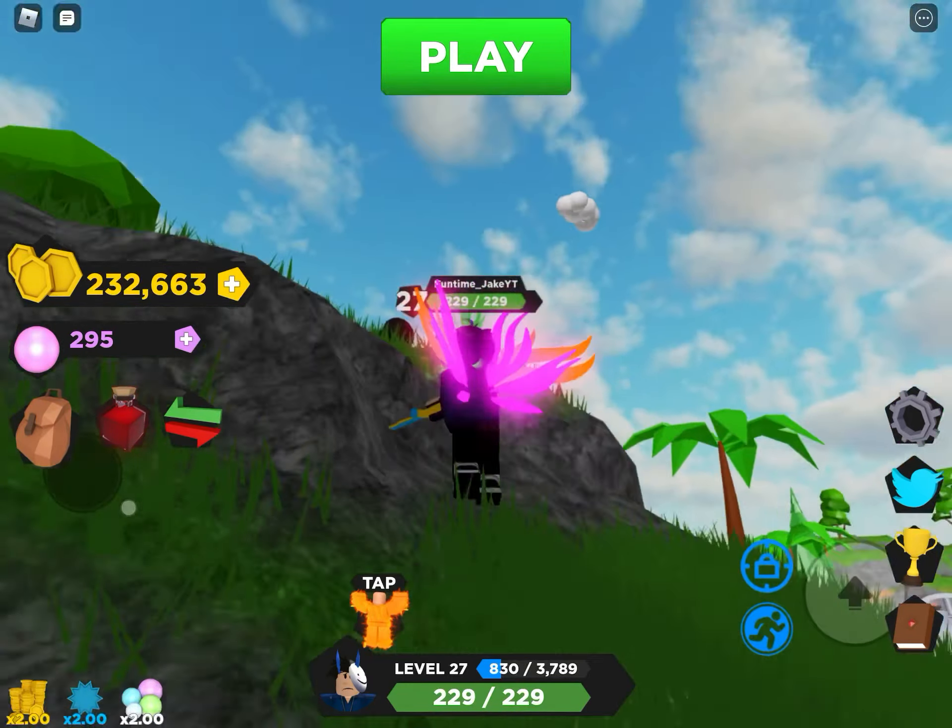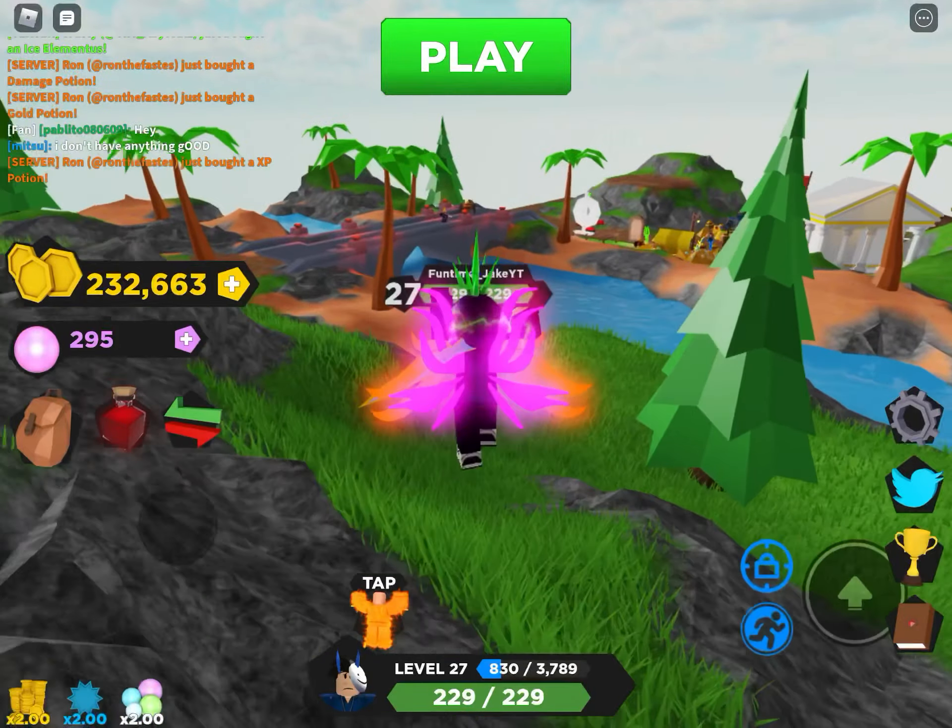Next one, you have to just walk here and then go straight. And when you go straight, it's right here. If we do this in a private server, you have to break a rock, but since other people already broke the rock, you don't really need to do it. Then you have to go inside and find this sword.